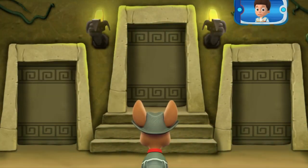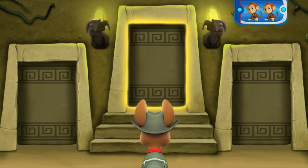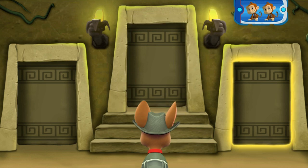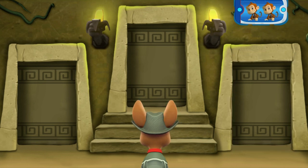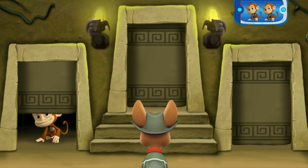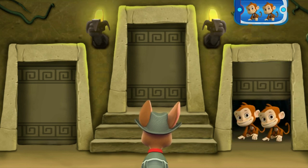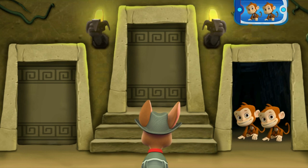Now you need to find a room with two monkeys! Listen to the sounds behind each door! Find the door that leads to two monkeys! Then click it! Hmm... That doesn't sound right! You need to find two monkeys! Try again! Ah-ha! That's the door Tracker needs!